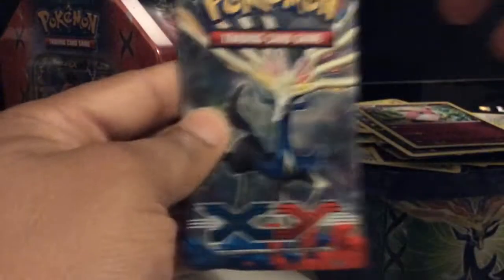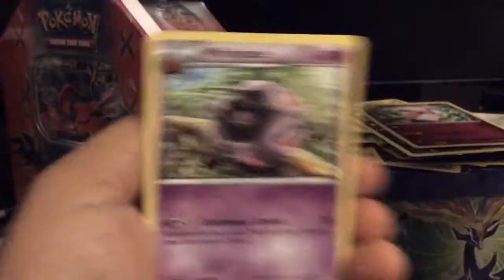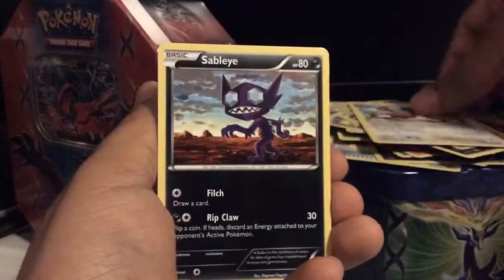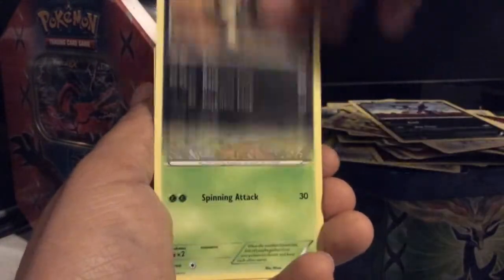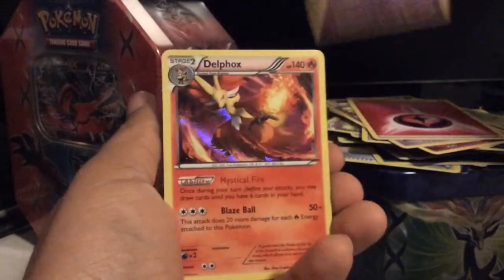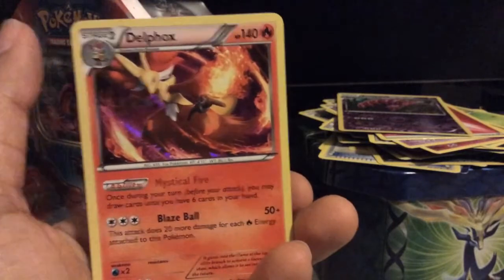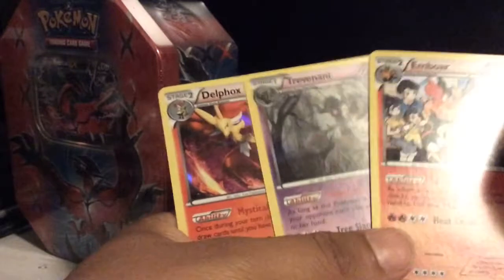And finally my last pack — here's Cofagrigus or Mega Evolution. Whirlipede, Dodrio, Sableye, Sandile, Litleo, Jigglypuff, Venipede, Fairy Energy, Scolipede, and Delphox. Some fairly nice pulls. No EX cards, but I think the holos themselves are pretty nice.